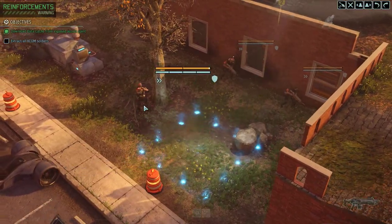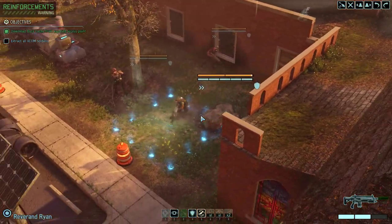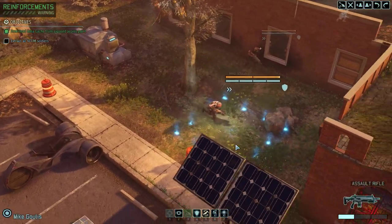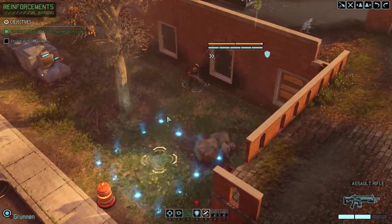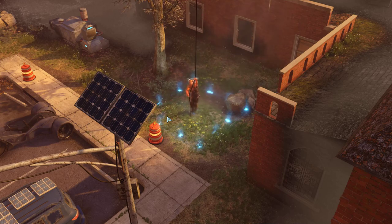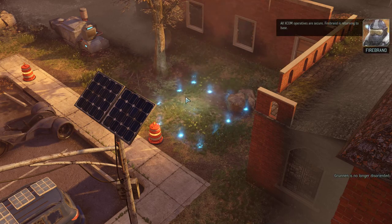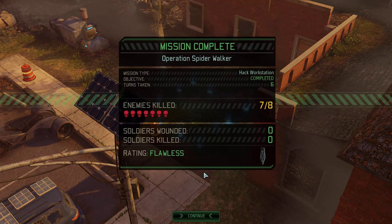I'm going to take the safe route and just evacuate everyone. I'm going to even ignore that loot. Everybody needs to evacuate. As far as I can remember, nobody actually got hit on this mission on my side, which means they can all go immediately back into the next mission. Nobody wounded, and we just missed the sectoid kill, but that doesn't matter.